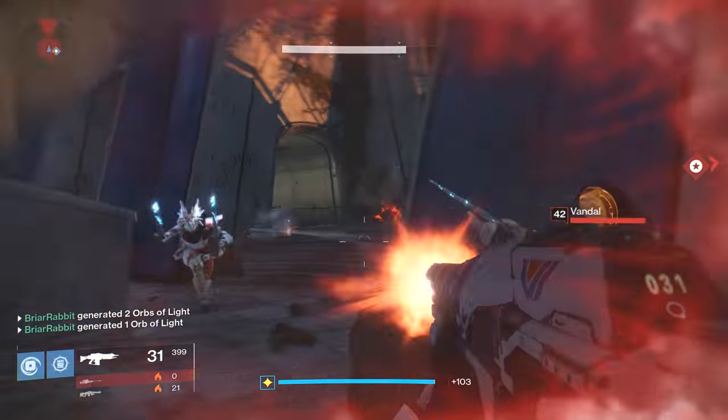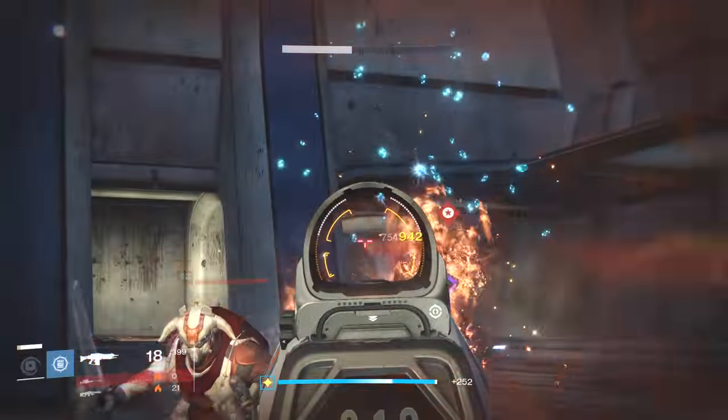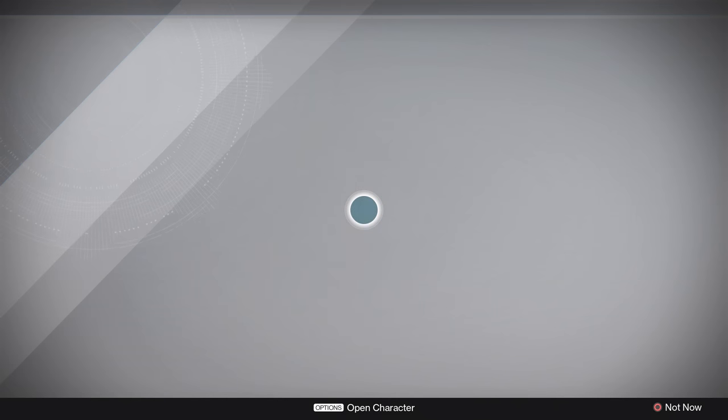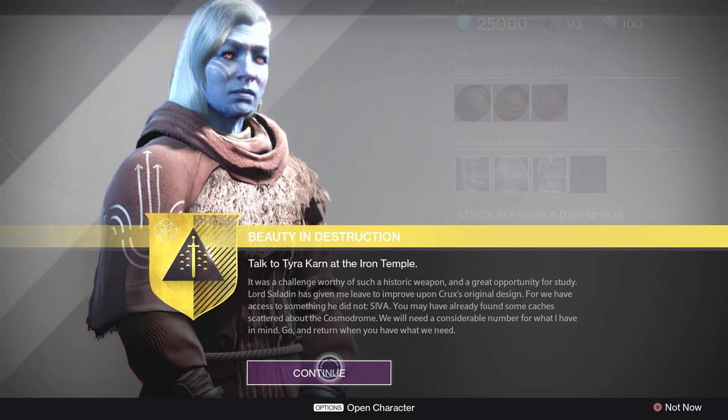Then you've got to fight this big boss called the Light Stalker. Once you defeat him, you will get the next step of the quest, which is going to bring you right back to Tyra Karn, who is then going to send you back out to the Plaguelands to find some SIVA clusters.